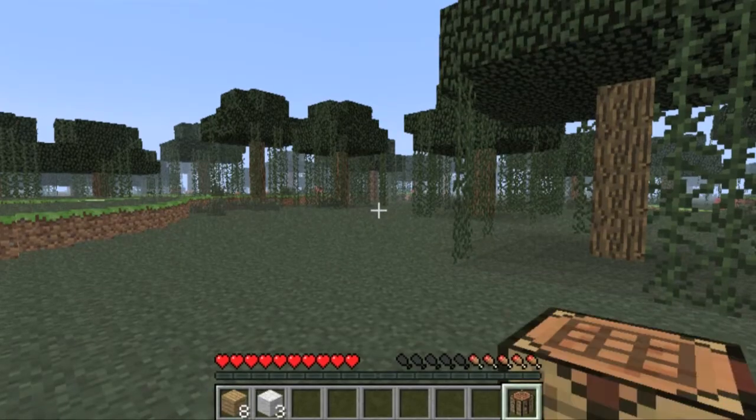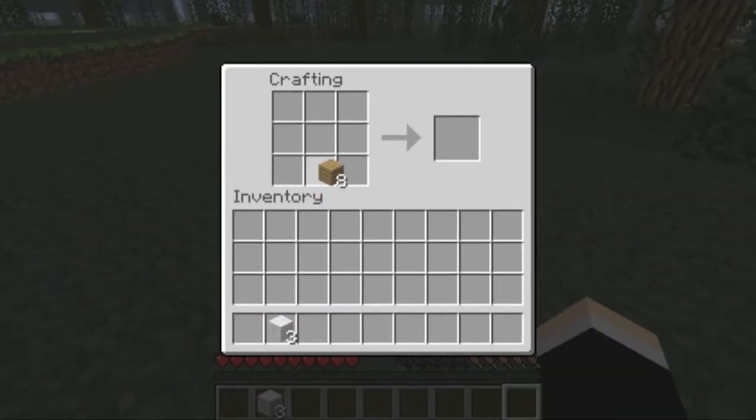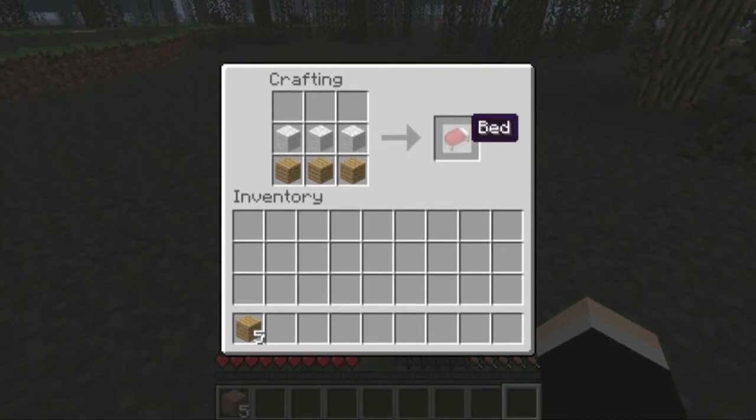Now we place our crafting table on the ground, and on the crafting table we'll put three wood planks in the bottom and three pieces of wool in the middle, and that will give you our new bed. And there it is!